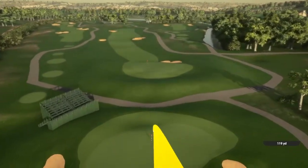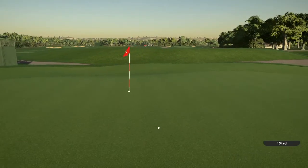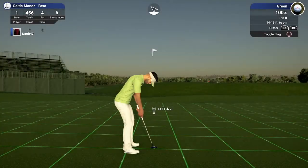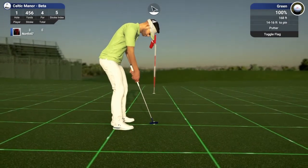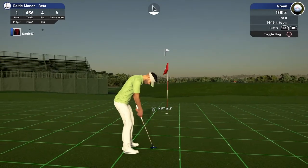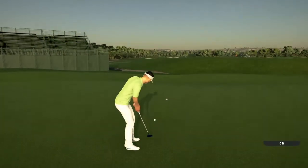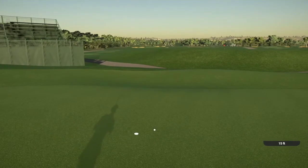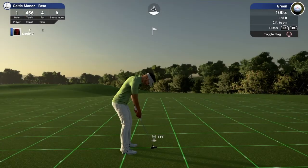Looks like a good swing, it's tracking around nicely but it's actually coming up short. The deloft didn't really affect it — what I didn't do is count in the elevation. So we're a little bit short on that one. This looks like it will possibly be a green line. Green speeds are 160a. Oh very good, very good — first birdie of the round!